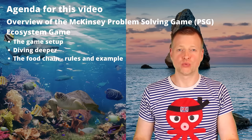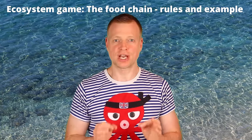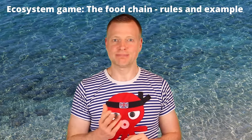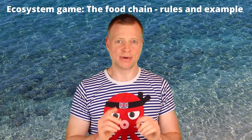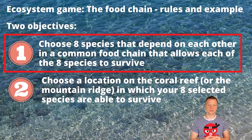The Food Chain rules. You need to understand the Food Chain rules in order to select 8 surviving species from the deck of 39. Task number 1: choose 8 species that depend on each other in a common food chain that allows each of the 8 species to survive — neither dying of hunger nor being fully eaten up. These rules are intricate, so I suggest you familiarize yourself with them way before you start the game.